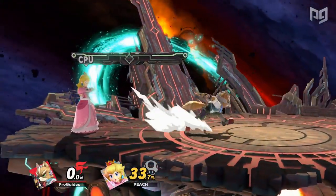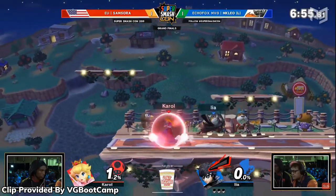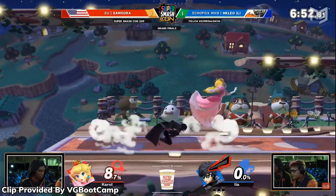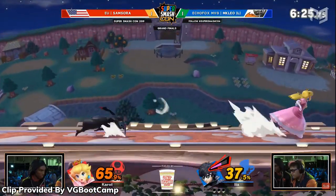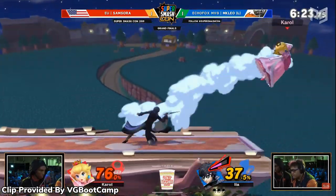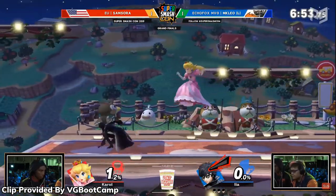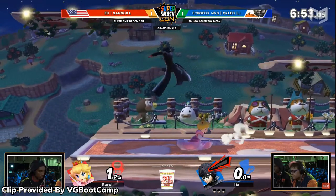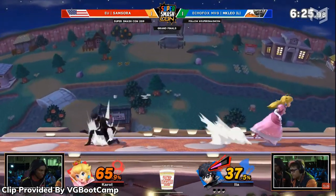Now that you know about dash dancing and how to do it, let's go over its uses. Dash dancing is a means of achieving control and deception in your movement. By stringing together multiple foxtrots, you can rapidly adjust your position and direction. This allows you to navigate the ground in any way you desire. You can dash away from an attack and dash dance back in time to punish it, and you can quickly respond to a changing situation and get where you need to be.